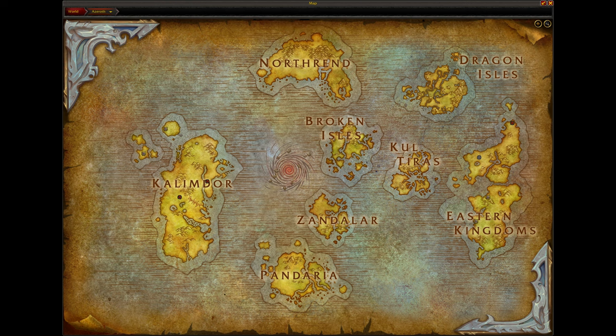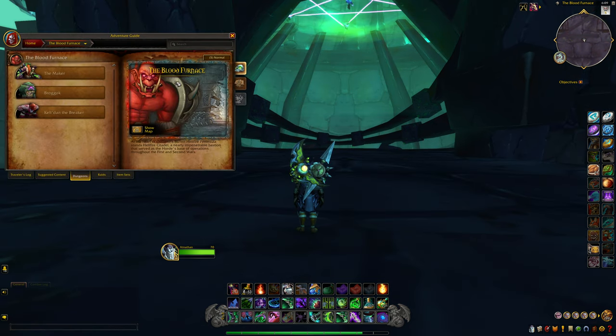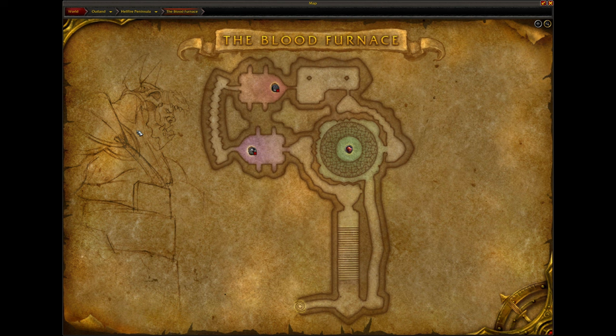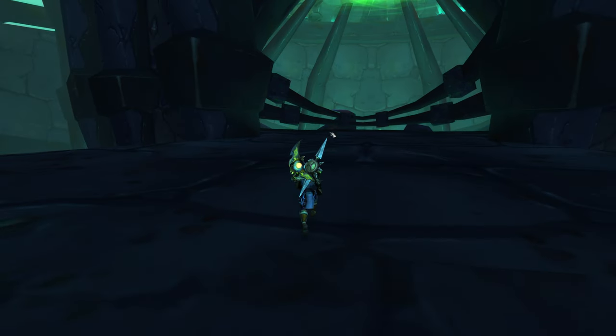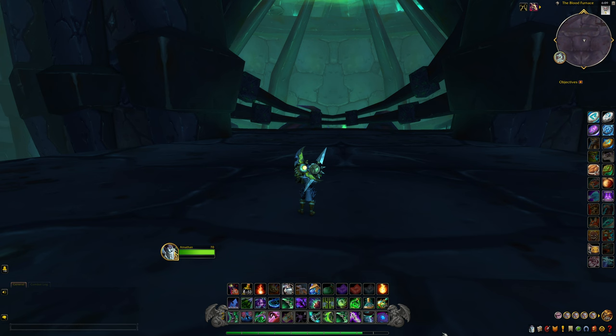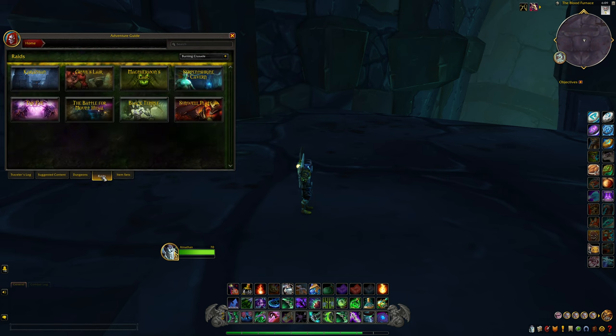We are already below the map. If you open up the guide and show the map, we are down below right in this section, but obviously we're not on the map anymore because we're technically out of it. What's really awesome is we are officially downstairs in the Blood Furnace. As you know, the raid Magtheridon's Lair — that is actually him right here.